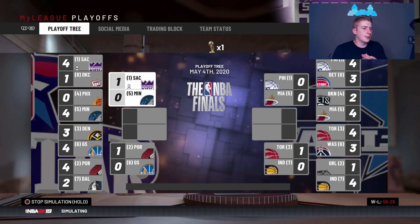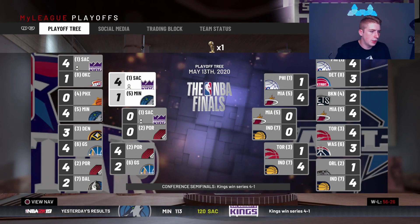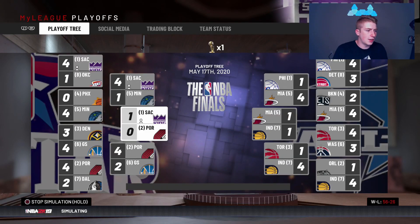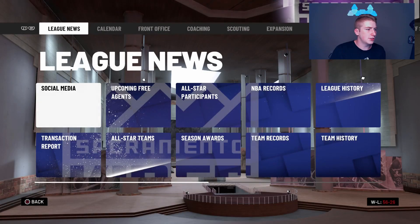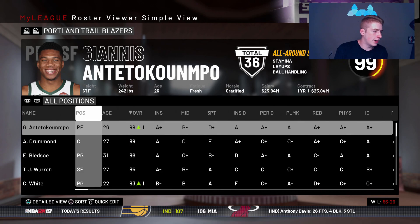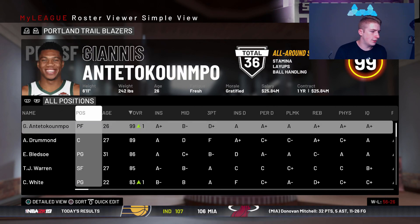We're up 1-0, 2-0, 3-0 on the Timberwolves, then 3-1 — please beat them — and 4-1. Now we're facing the Portland Trail Blazers, who have Giannis Antetokounmpo. We go up 2-0, 3-0, and we sweep them. Just like that we are in the NBA Finals. The Blazers had Giannis, Brogdon, Bledsoe, TJ Warren, and Coby White — definitely a good team, but we swept them.